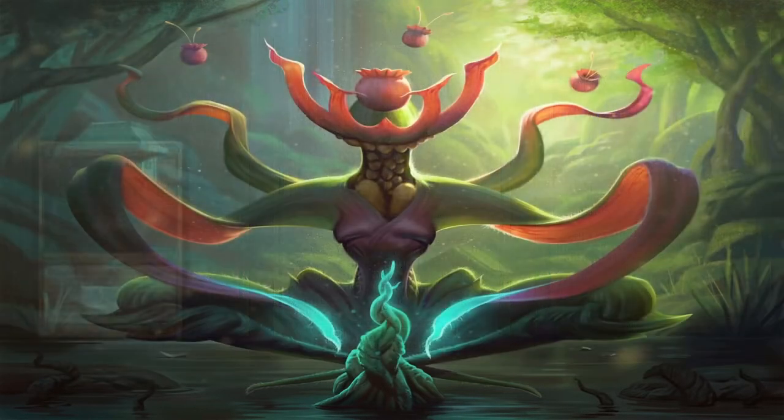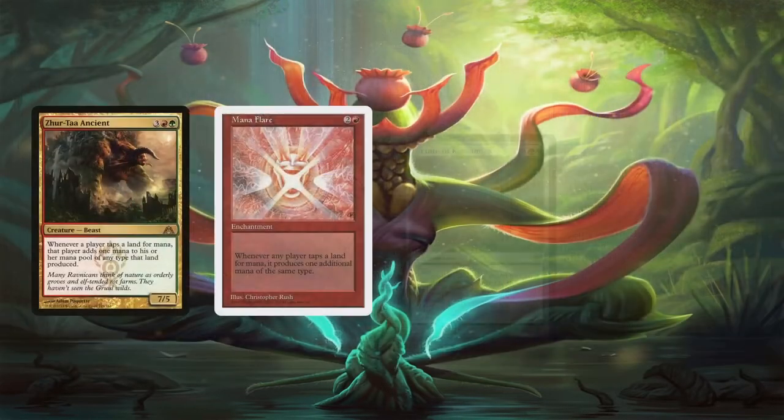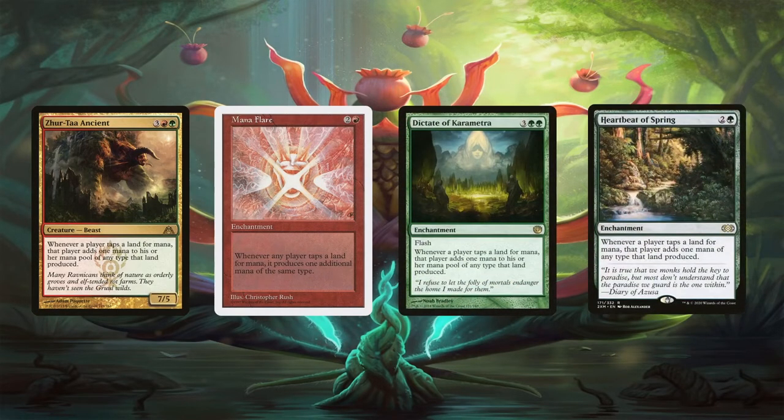Besides these, Xurta Ancient, Mana Flare, Dictate of Karametra, and Heartbeat of Spring increment the amount of mana lands tap for by 1. Xurta Ancient is quite the beater, so we have that going for us as well, since we're having players generate tons of mana with this deck. This might seem too group hug at first, but there are ways to prevent opponents from taking too much advantage of all that mana. Keep in mind that these effects are symmetrical, so if opponents are accelerating their game, so are we — it's just going to make games faster.